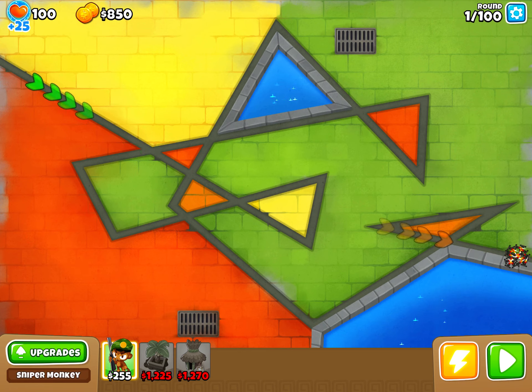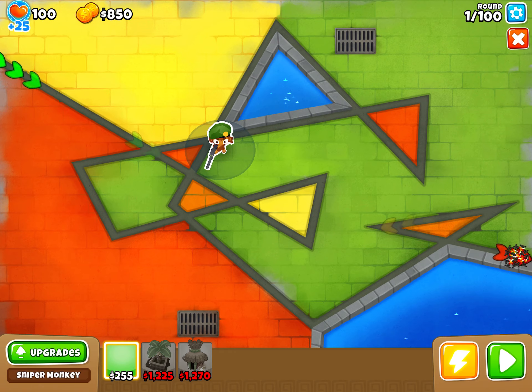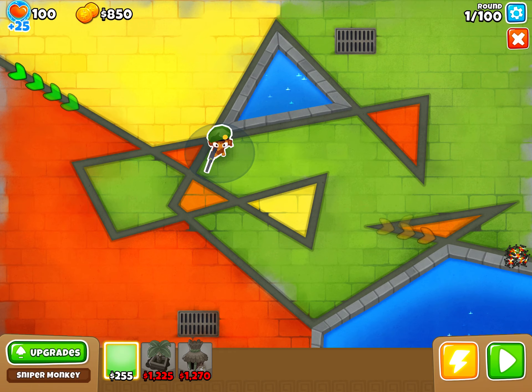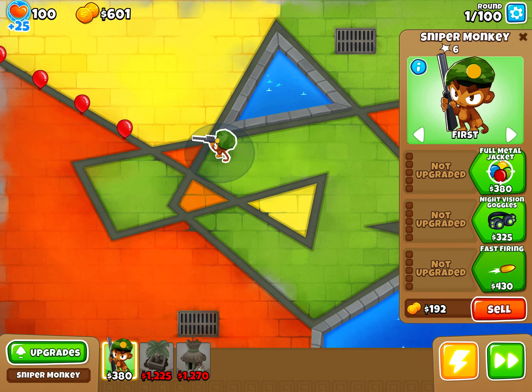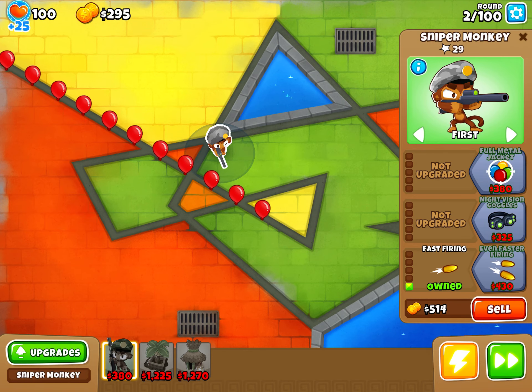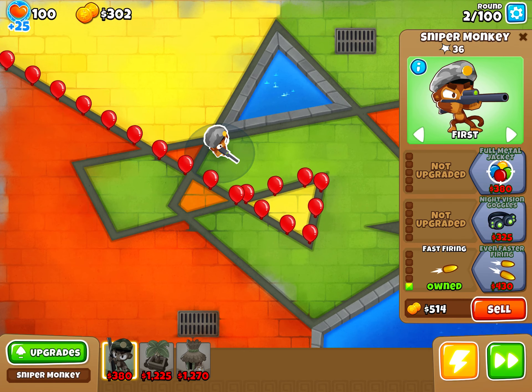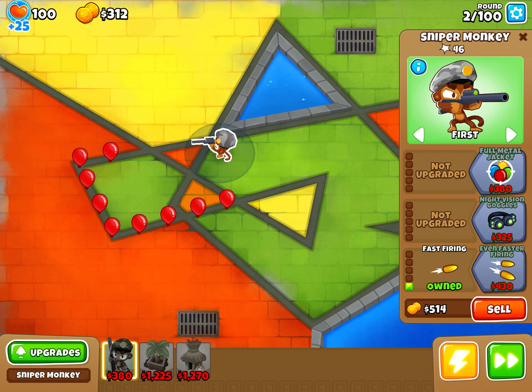New game. It doesn't really matter where I put a sniper monkey so I'll put him right there. Look at him, he's popping these balloons really slowly, so that's why Faster Firing exists — the balloons are always going to be getting far. Unless I get an Elite Defender — that guy is sort of crucial; without him it's game over.